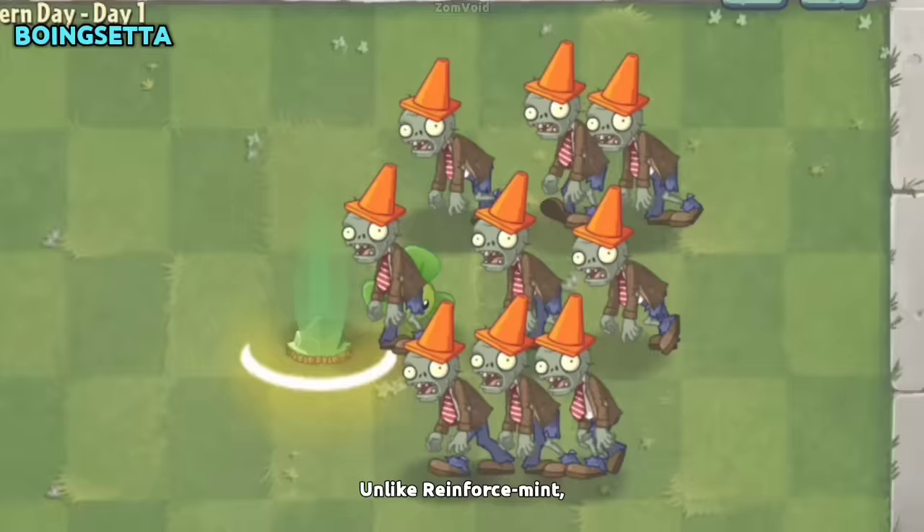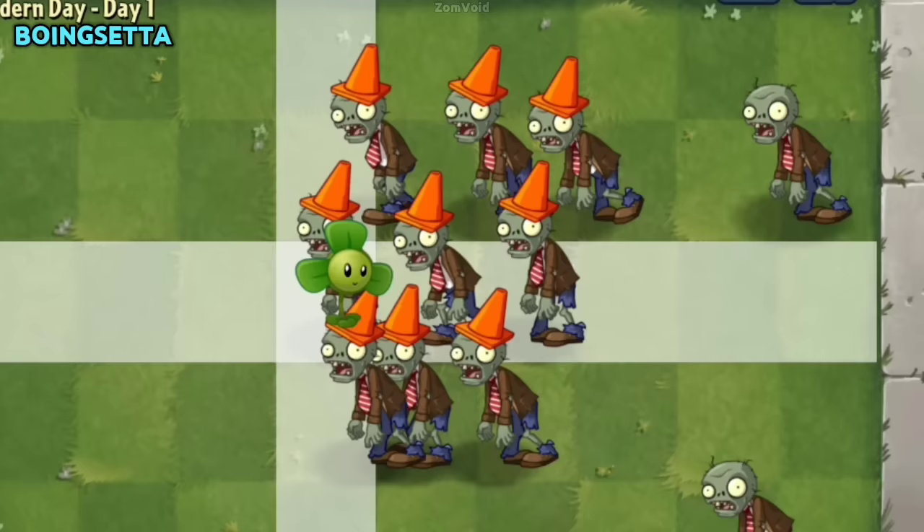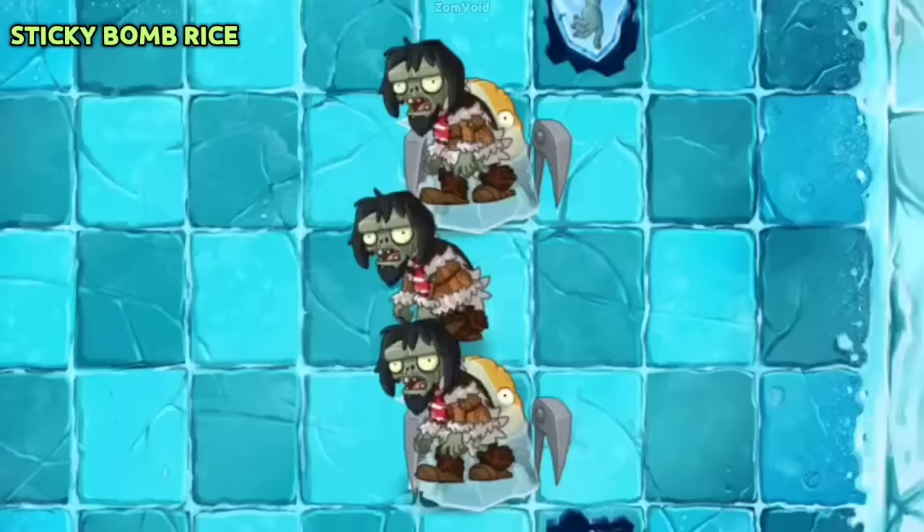Unlike Reinforce-mint, Headbutter Lettuce's knockback ability will not work with Blover. So far in the game, she is the only plant in the catapult family able to shoot at zombies even when they are behind her.